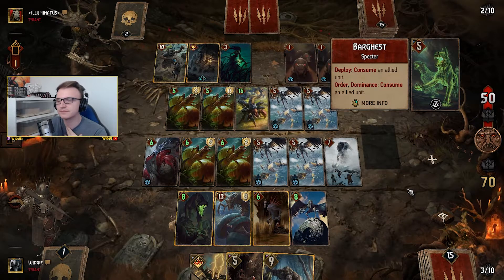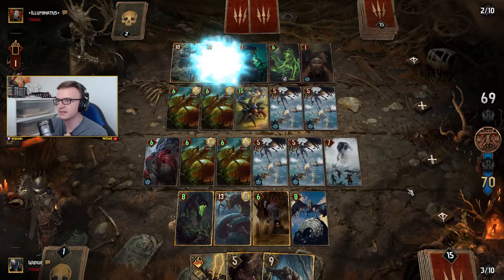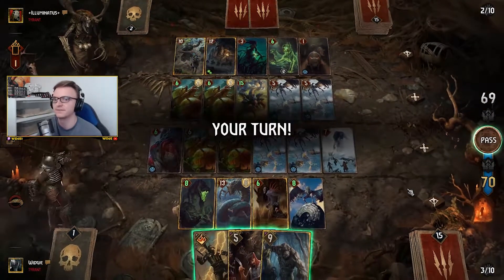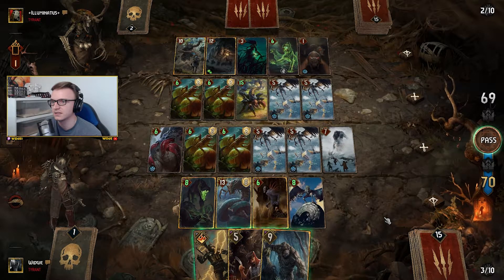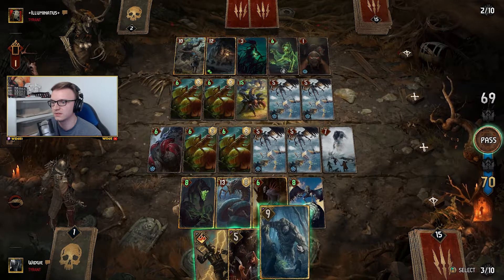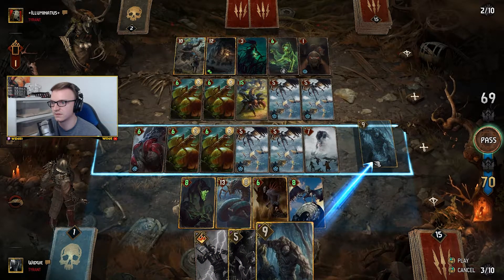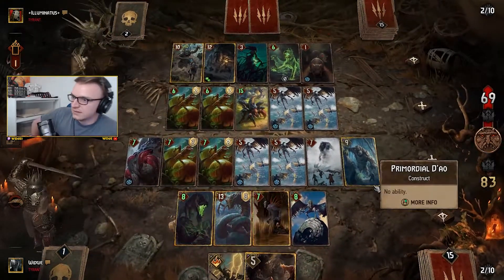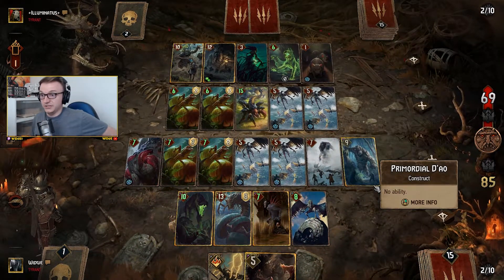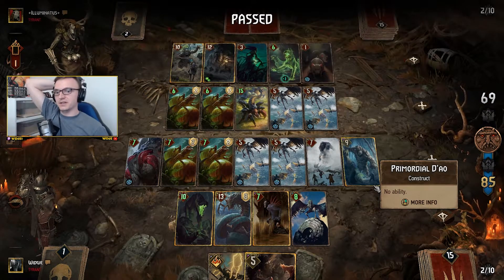Bargeist — he's going to consume the Wraith and it'll spawn two rats. That's fine. What could we do? That's good — that got six extra on top of that, so that's 50. And he's passed. I'm happy with passing. We used some big cards there, we did commit quite a lot, but he committed a lot as well.